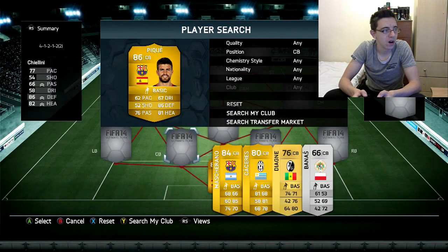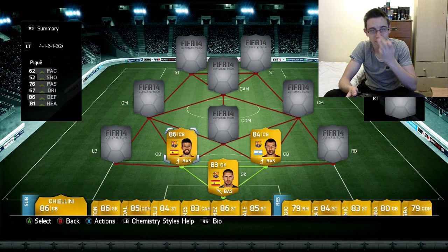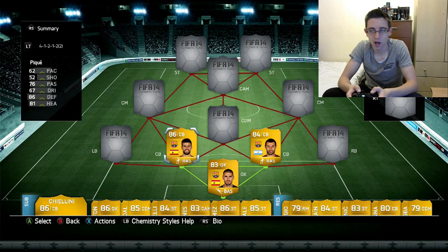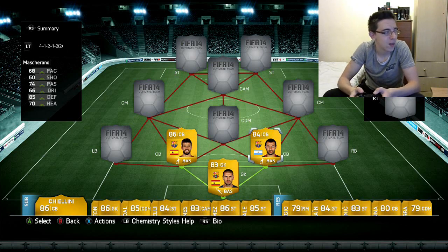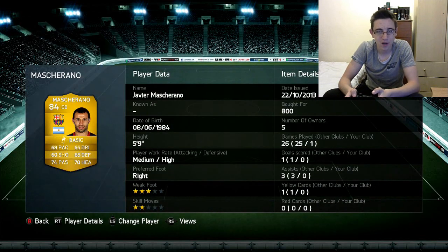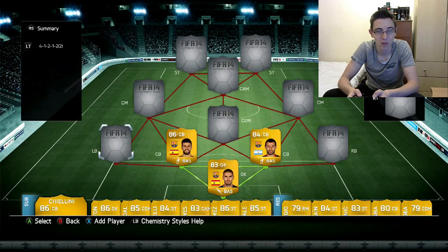The two centre backs I've opted for are Pique and Mascherano. Pique is definitely the best Barcelona centre back in this game — used to be Piole back in FIFA 11 or 12. Pique has 62 pace, 86 defending, 81 heading, compared to Mascherano's 68 pace, 85 defence, and 70 heading. I prefer Mascherano over Piole because Piole is just too slow. Pace isn't everything, but it's something. Mascherano cost 800 coins and Pique cost 4,500 — still unbelievably cheap.